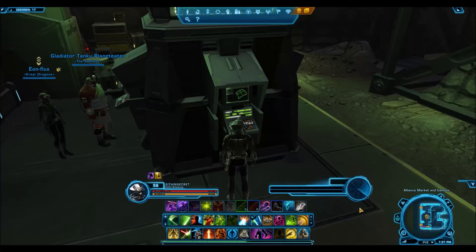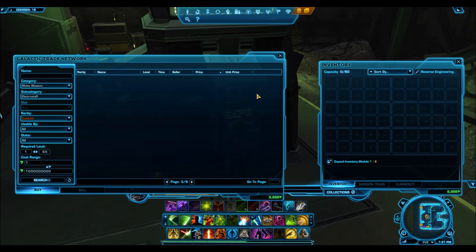Hello everyone and welcome to another Star Wars Old Republic video. For this video I'm just going to be highlighting one item on the GTN that has been going for very affordable, cheap prices, and I think it is a great weapon to be equipped with Jedi Shadows and Sith Assassins — and those are electro staffs.